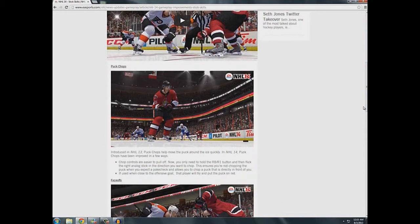So these are mostly defensive stick skills. Let's get right into it with puck chops. Introduced in NHL 13, puck chops help move the puck around the ice more quickly. In NHL 14, puck chops have been improved in a few ways. Chop controls are easier to pull off now — you only need to hold the RB/R1 button and flick the right analog stick in the direction you want to chop. This ensures you're not chopping when you expect a poke check, and allows you to chop the puck directly in front of you. If you use them close to the offensive goal, the player will try to put the puck on net — and that's beauty.